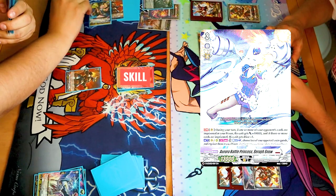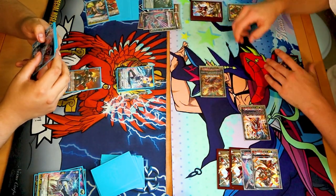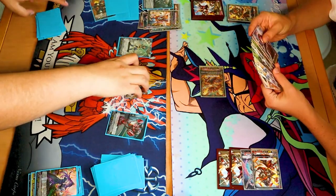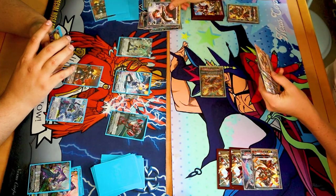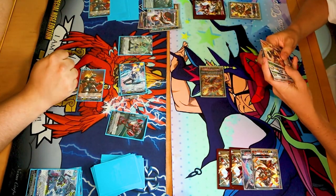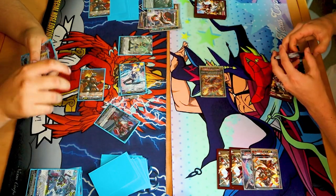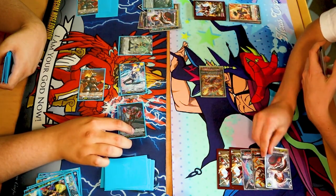Stand and draw. Activate my vanguard skill. Imprison these two. Counterblast one. Soulblast one. Imprison. And I draw. Gotcha. Soulblast one. Choose a card in your hand and imprison it. Entering battle. 31 to your vanguard, triple drive. I'm a PG. Second check — heal trigger. Power to my Cheval stud and I do heal. 18? 28. 18. I'll take that one. Go ahead.